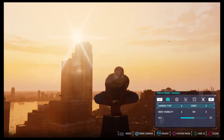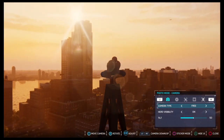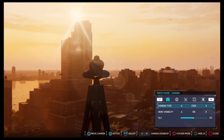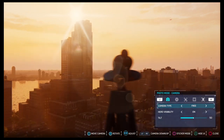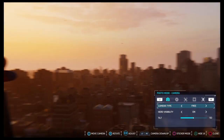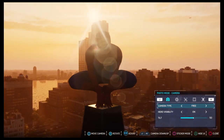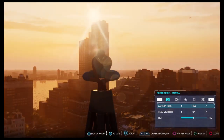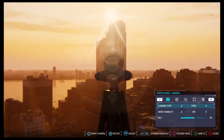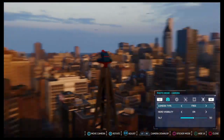So the first screen, you got camera type — you got free orbit and selfie. Pretty self-explanatory, but in free mode, use the left stick to move forward, left, right in the same plane, and then use the right stick to move in the Z direction. So the left stick covers the X and Z direction. You just use the left and right sticks to move around Spider-Man in the way you want.